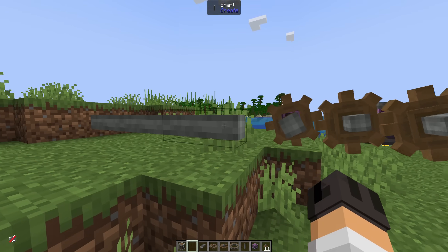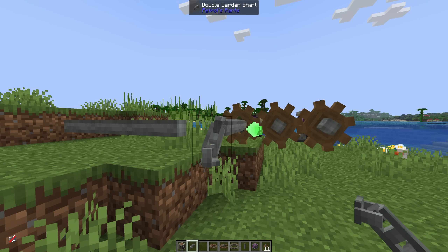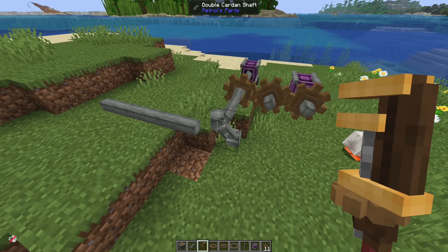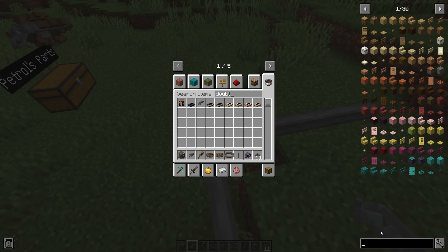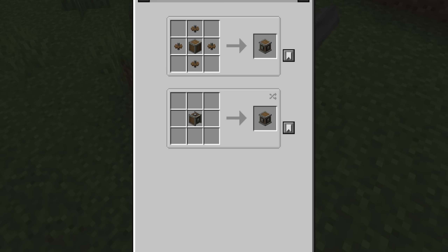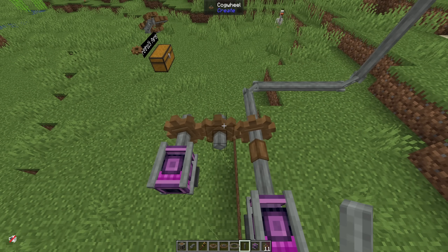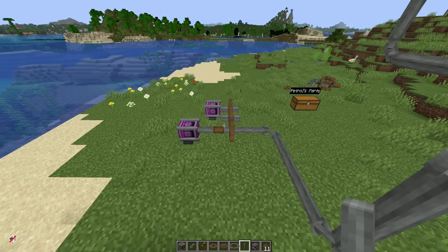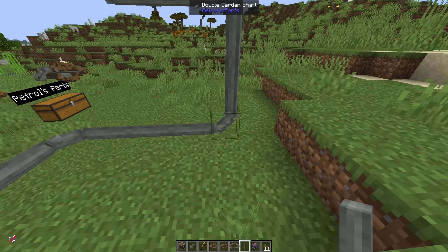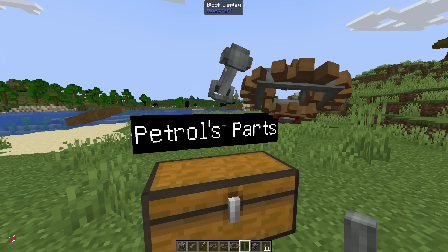Moving on, I want to talk about corners. How do I power this shaft here? Well, it's very simple — we just use a gearbox, right? Well, not anymore. And this is the item I have used so many times. I love it. Get rid of the gearbox. It's just two shafts on andesite alloy — that's so nice. Compare this crafting recipe to that of a normal gearbox. You can do it vertically as well, just rotate it with the wrench. You can go up, down, left, or right. It's four cogwheels per gearbox, so it's a quarter of a gearbox cost and you don't need the andesite casing. I'd download this mod if it only had this one thing.